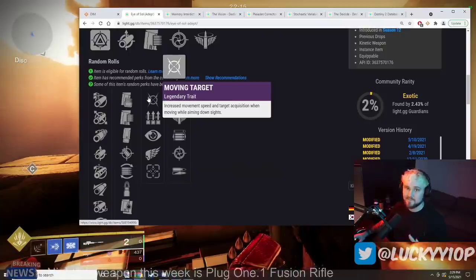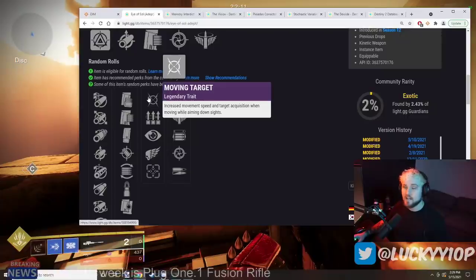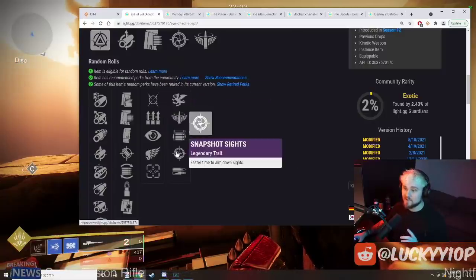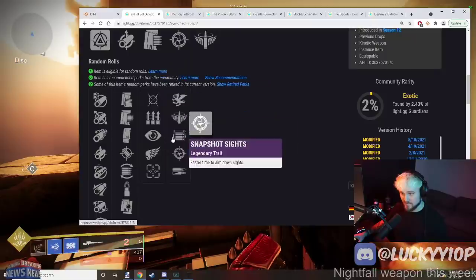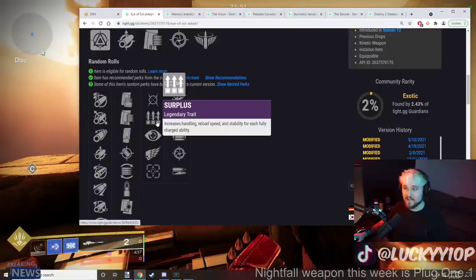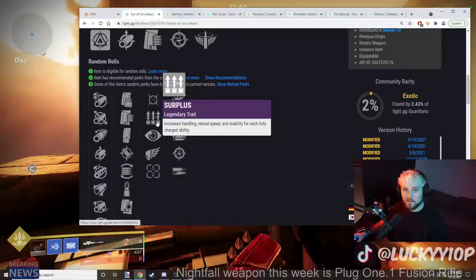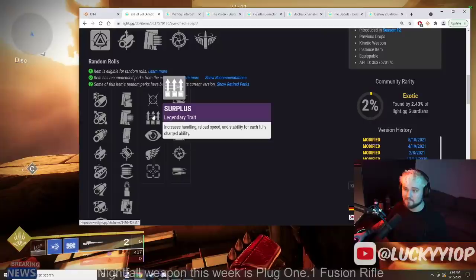Moving over to the other slot — this is the juicy part. Moving Target is a really strong perk for controller players; it gives you higher aim assist and you move a little bit faster. Moving Target plus Snapshot on the Eye of Soul sounds really scary. Next up is Surplus — probably the weakest perk in this slot, but it still adds handling, reload speed, and stability, so it's not bad paired with Snapshot.